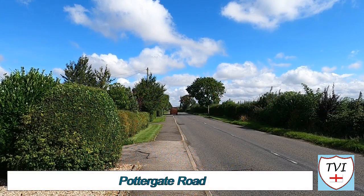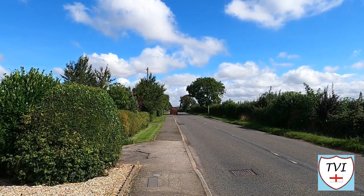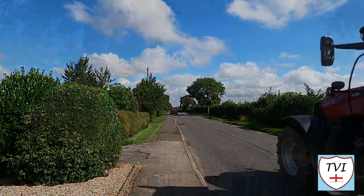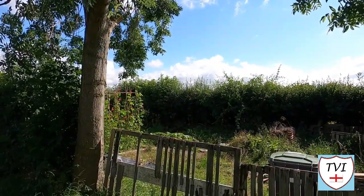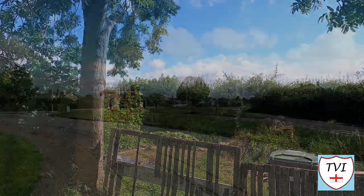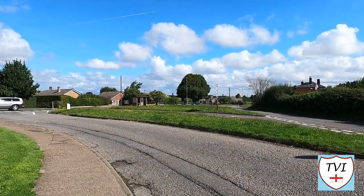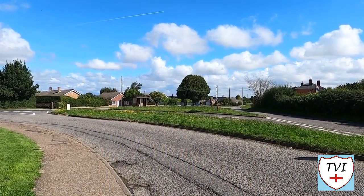Our route begins on Navenby's border with Wellingore. This is Pottergate, a long straight road to the southeast of the main Navenby village. Straight away we've got landmarks — this small patch of allotments will keep the fans happy. Pottergate runs into a triangular-shaped junction with the A607 Grantham Road. We're heading north.